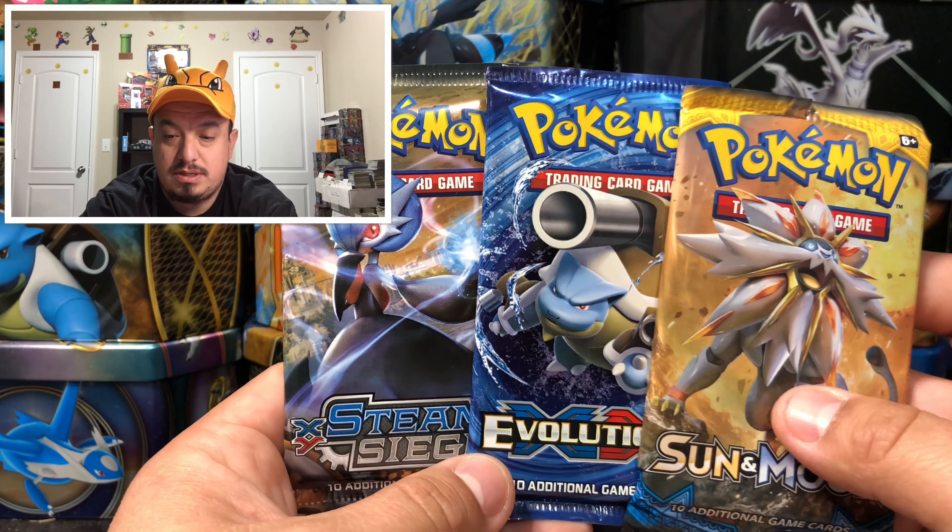We have an Energy Retrieval, a Corsola, Tombstaker, a Sandygast — oh, and a Lillie! That is a full art trainer card. This is number 146 out of 149. That is awesome! This is like a five or ten dollar card or something, so we way surpassed those three dollars that I paid for this blister pack. That is awesome!